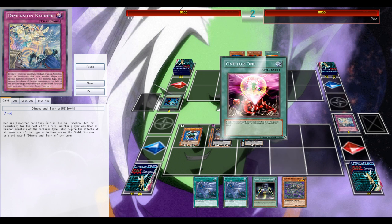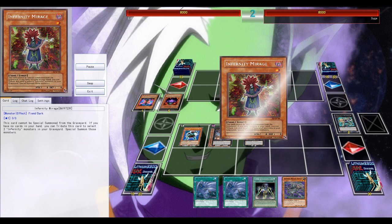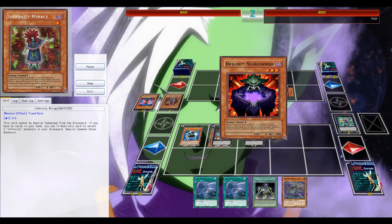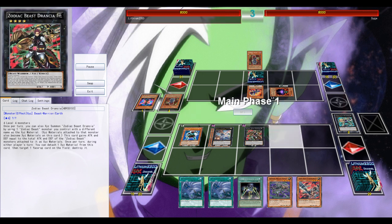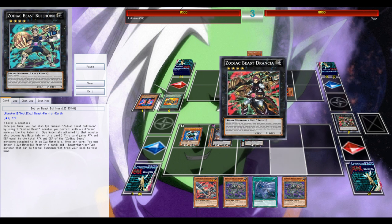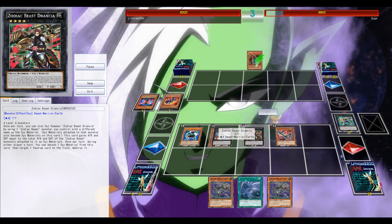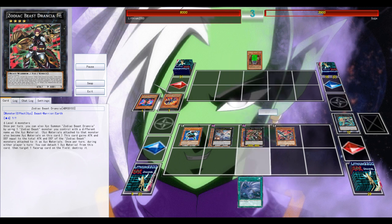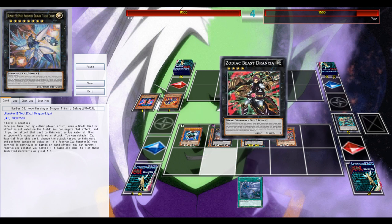Again the first-turn combination, which is ridiculously easy to get on board with Titanic Galaxy, Drancia, and the Bear Man. The clutch Dimensional Barrier prevents my opponent from going for the synchro summon — it's just so good. I wasn't threatened by the one-for-one since there's no tuner and he can't go for a synchro summon during his turn. No threat, so no reason to use Titanic Galaxy. Just keep an unused Titanic Galaxy on my side of the field just in case. This field is just too good, and Drancia again interrupts any play. GG.